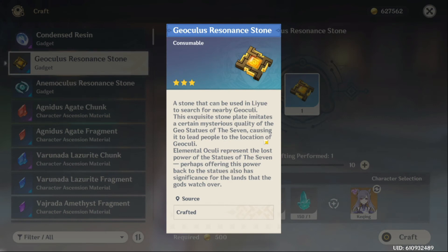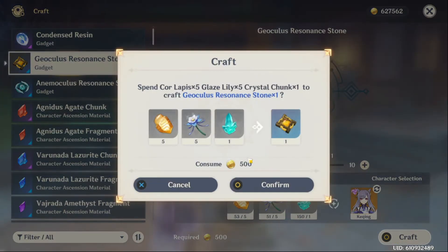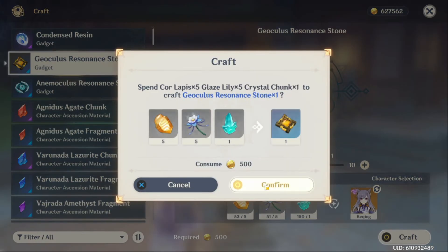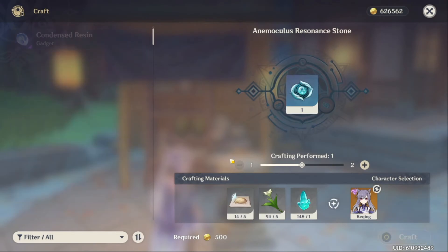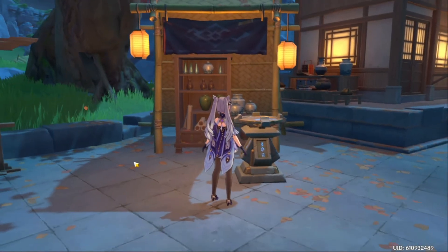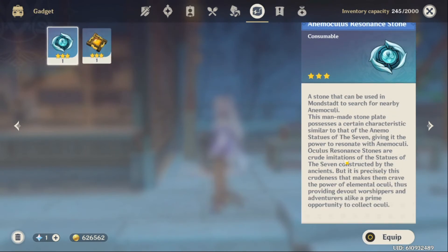The next crafted item is the Geo Locus Resonant Stone, which can be used to find geo oculi. Liyue is quite large and this makes it so simple. There's also the Anemoculus Resonant Stone which does the same thing but for anemoculi. Do note that to use these gadgets you have to equip them first — you gotta equip them.